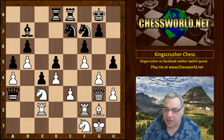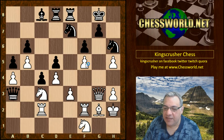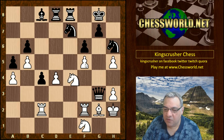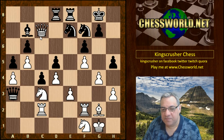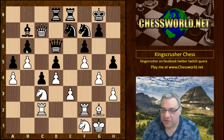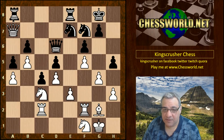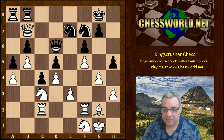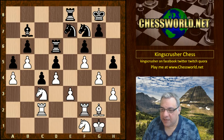h5 in itself might not be a total disaster yet. Queen c7 and gxh5 would weaken f5. Bishop c8 — you can see black can really intensify on f5, getting a roughly even position. But instead we see the infiltration Queen c7, hitting b7 and b6. Black offers an exchange of Queens, but if Queen takes b7, the Queen just gets trapped, so that's obviously to be avoided.